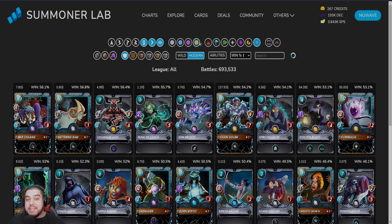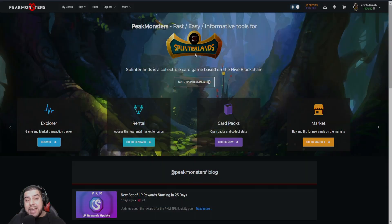A handy tip for those new to the Splinterverse: the best time to purchase these undervalued assets is usually towards the end of the season, when there is an influx of cards hitting the market from all the rewards that players have accumulated. You'll notice if you look at Summoner's Lab around this time you'll see the greatest depreciation in prices — this may very well be the best time to get those juicy deals.